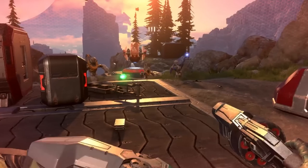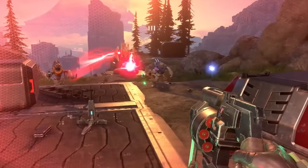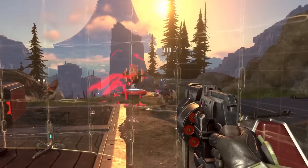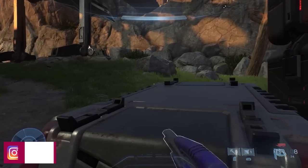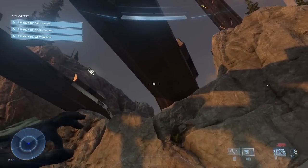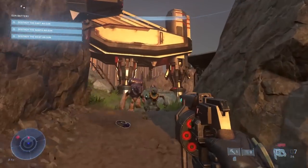The next weapon is the Mangular. This is a Banished faction weapon — a high-damage revolver weapon with an eight-round cylinder. It's a high-risk, high-reward kind of weapon where if you land a shot, the person on the other side is going to definitely regret it. We've seen this previously in various toy leaks mainly held by the Banished, but also held by Chief as well, so I think you're going to be seeing this weapon quite a lot throughout the campaign gameplay.